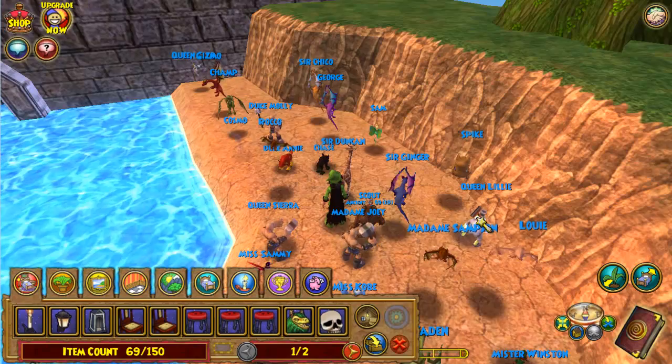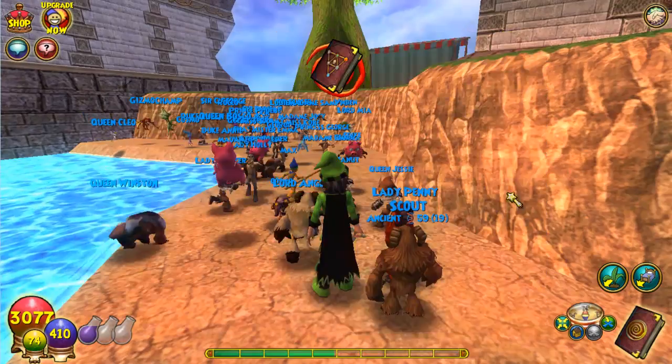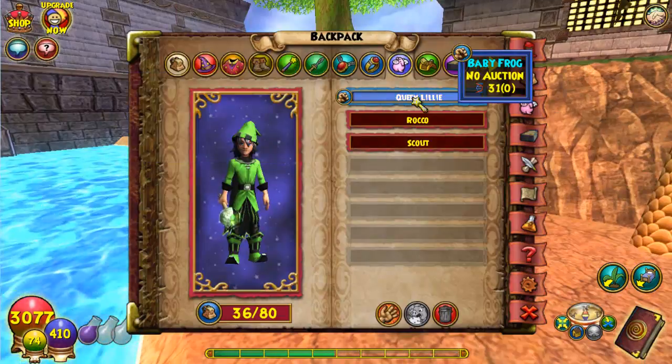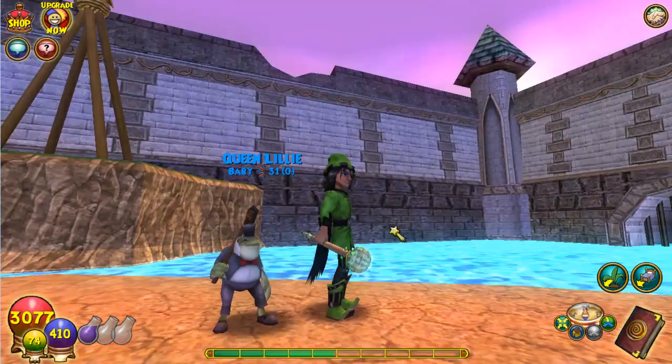Right here is a pet that whenever somebody comes to my house, they wonder how I got it. I really like it. The pedigree is low, but it's a nice pet. It is a Baby Frog, and I really like the look of the frog. I like this pet a lot. That is my frog.